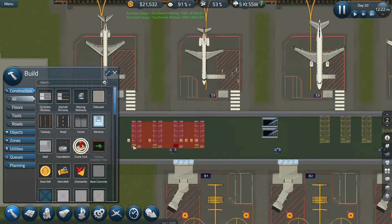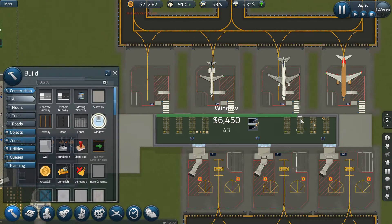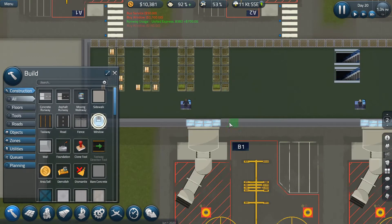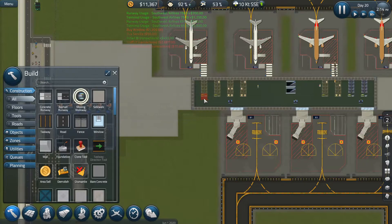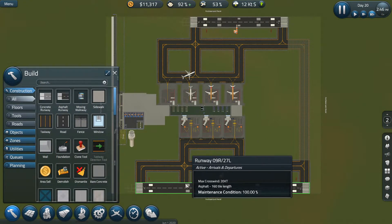I'll just do this with one, two spacing. How much is a window going to cost us to window this entire thing? We'll pay that — this will really help with our score for passengers and hopefully airlines. Moving walkways are just so expensive — that is more expensive than a runway. Wow, I just realized that.